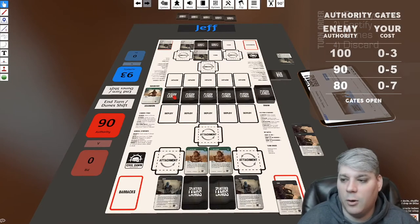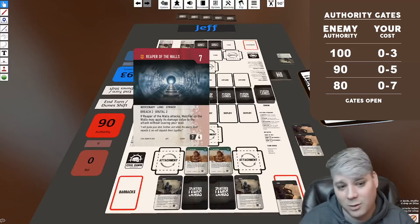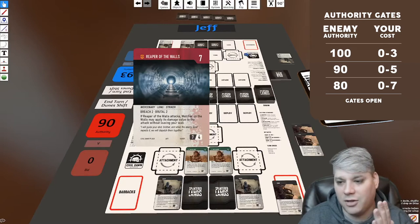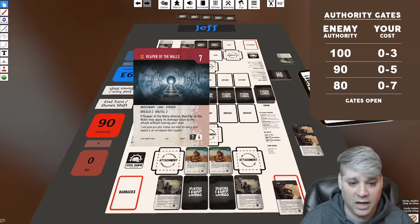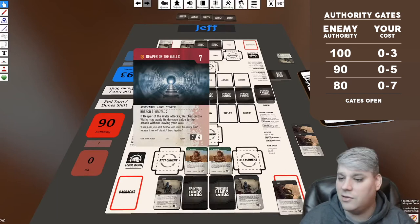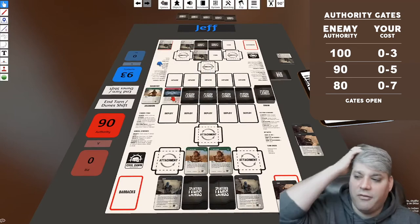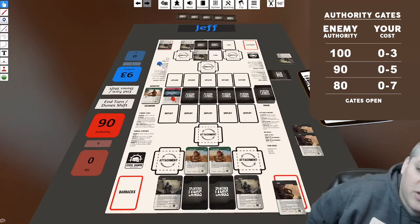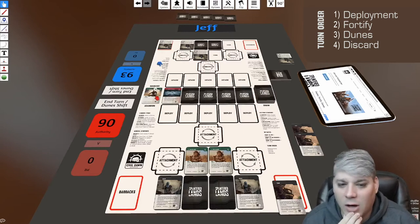This is Reaper of the Walls — a seven-cost card I can't buy right now. Notice the faction affiliation symbol in the left-hand corner is gold, which means this card is unique: there's only one in the game. Reaper of the Walls does seven damage and has four defense — our seven-cost cards are like legendaries, core characters of their faction. The Mercenary faction is all about synergy and grouping together to do things effectively.